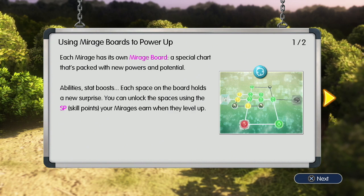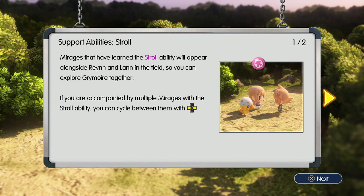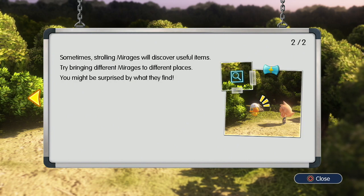That Choco Chick you just imprisoned ought to be able to track down what we need, but first you're going to have to unlock the right ability on the Choco Chick's mirage board. Wait - is this like the sphere grid? Oh my god, if this is like the sphere grid I'm going to love this game so much more! Each mirage has its own mirage board - a special chart packed with new powers and potential abilities, stat boosts, etc. Each space holds a new surprise you can unlock using SP that mirages earn when they level up. Mirages with the stroll ability will appear alongside Rain and Lann in the field. Strolling mirages will sometimes discover useful items, so try bringing different mirages to different places.